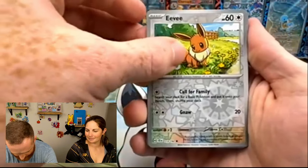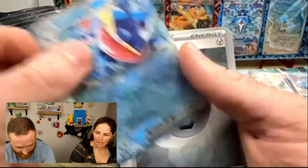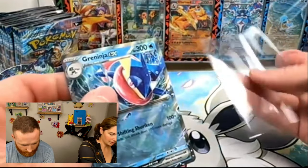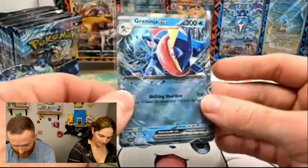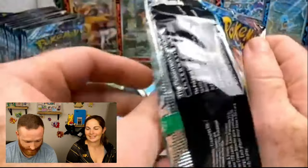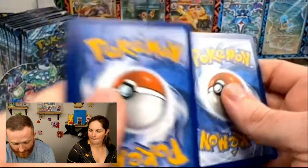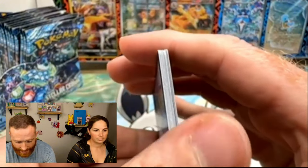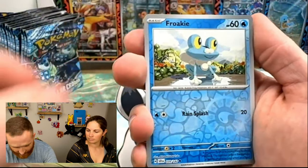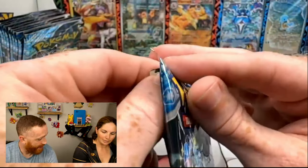All right, we got a little Tsareena here, Glass Trumpet Reverse, and then a Greninja. Hey, you can't hate on that — you got to love it. I think Greninja is also another one that our son likes. He does love it. We did actually buy two of the UPCs for it. I love UPCs — I can't wait. November 1st, we'll be opening the Tarapagos UPC and the Greninja one. Oh my gosh. This has been a sad, sad, sad, sad box.